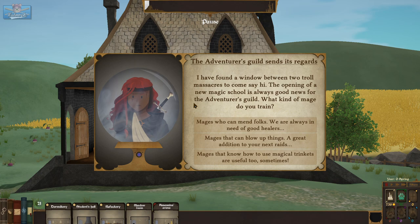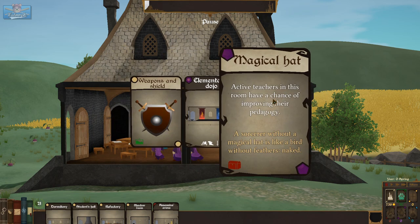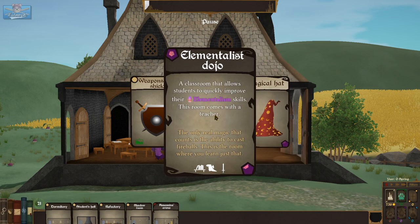The Adventurer's Guild: 'I found a window between two troll massacres to come say hi. The opening of a new magic school is always good news for the Adventurer's Guild — what kind of mages do you train?' Commend folks that blow up things that know how to use trinkets — we can blow stuff up. Magical hat — active teachers in this room have a chance of improving pedagogy. A classroom that allows students to quickly improve elementalism skills.